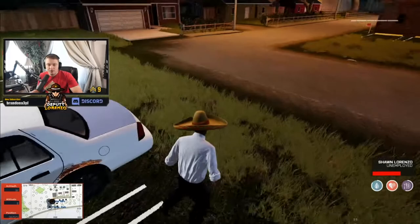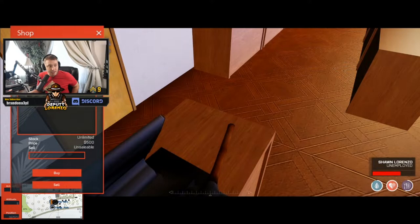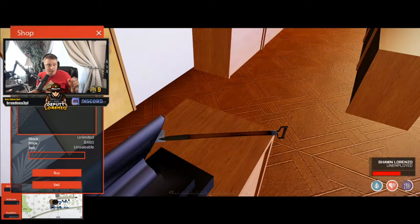You're going to want to bring about $1,500 with you. The reason is you need to buy a pickaxe and a shovel. This is a shop menu and you can buy a pickaxe and a shovel — they're about $500 each.